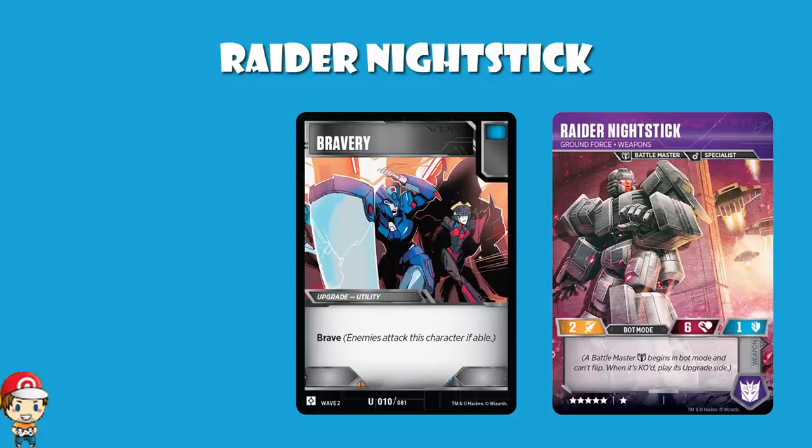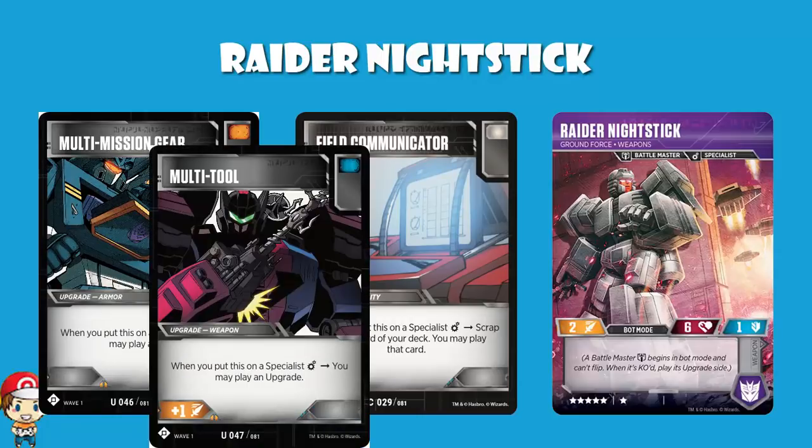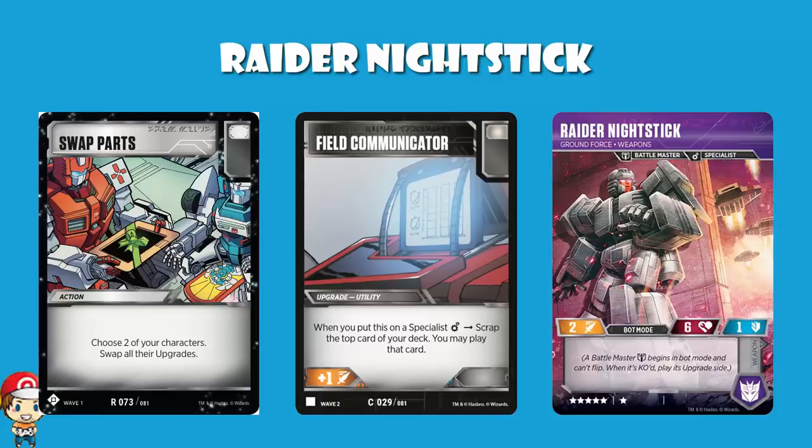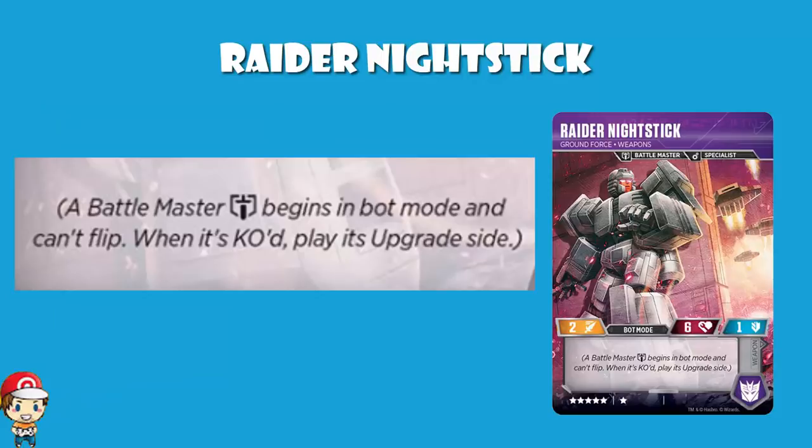It is a Specialist, and it means it's got access to all that cool stuff like Field Communicator, which lets you play the top card of your deck when you attach it. Or if we go back to Wave 1, we've got the two multi-cards: multi-mission gear that lets you play an action, and multi-tool that lets you play an upgrade. We did ban Swap Parts the other day, but it wasn't like we really needed a 6-cost Specialist — because if we go back to Wave 1, we've got a 6-cost Specialist in Prowl, and it's significantly better in terms of stats and skills, although it really is just there for cars. It also has double the attack, double the defense, and 50% more health. So it's expensive for the stats, it doesn't have a skill, and we don't even love it as a Specialist.